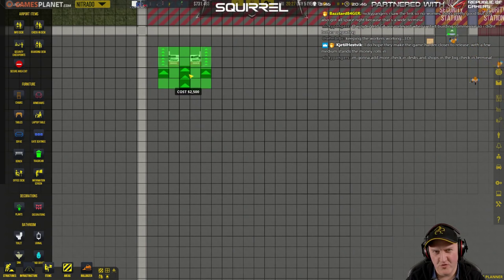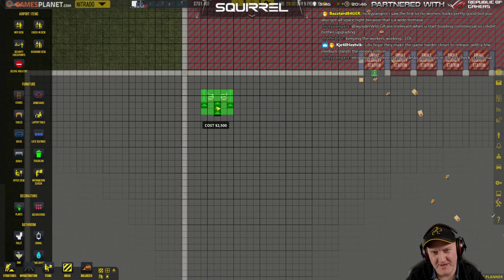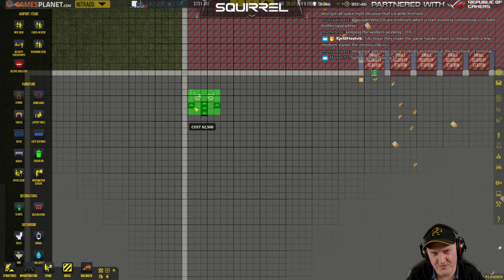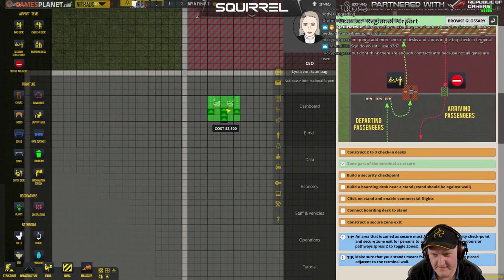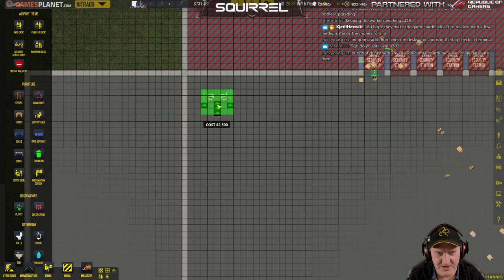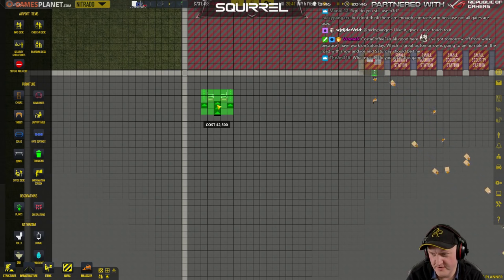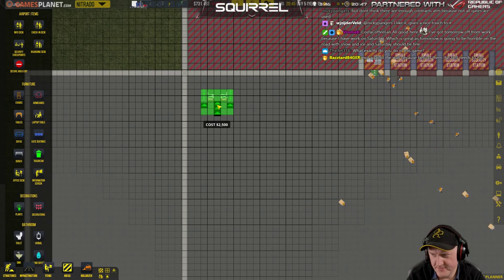Didn't I put them against a wall last time and there was some big mess? Any tips for placing these guys down? Do I want to not have them against the wall? Something said put them against a wall. The stand should be against the wall — these I don't know. We need to connect the baggage system. The wall is because behind them the belt needs to run — yeah, I seem to remember something like that.